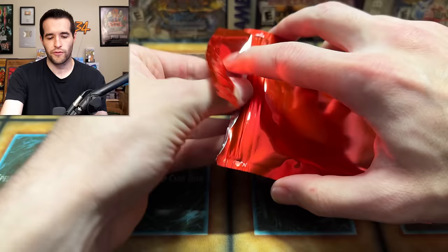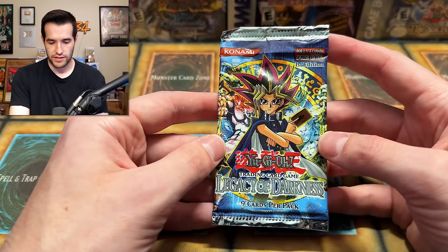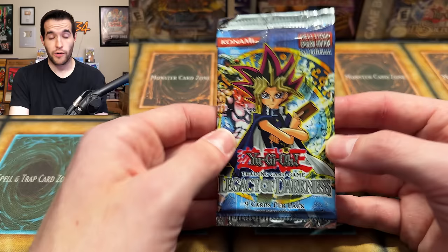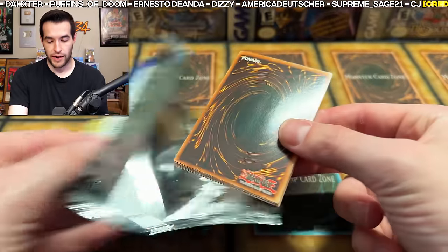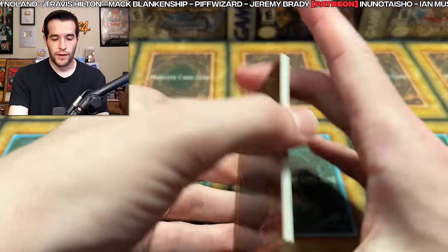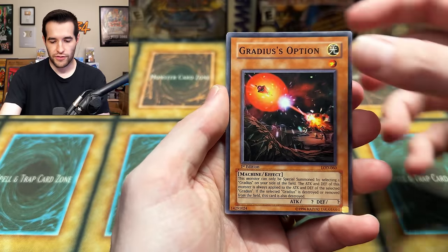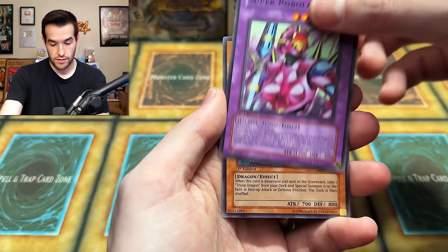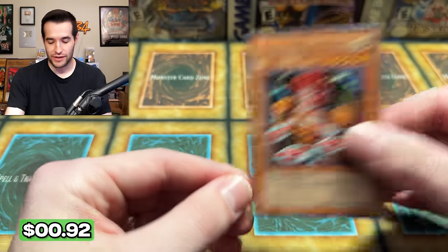Red Pack — I'm guessing Pharaoh's Servant, Cybernetic Revolution, Lost Millennium, stuff like that. Oh, Legacy of Darkness First Edition! I've never gotten one of these. I wonder if it's Lily or Yada — either way it's a great option. LOD First Edition — let's go! Dragon Dwelling in the Cave First Edition, Spirit Invitation, Twin-headed Wolf, Gradius's Option, Spirit Ryu, Spiritual Energy Settle Machine, Super Robo Lady, Troop Dragon, Thunder Nyan Nyan makes another appearance. All those other LOD packs in there will be even better because we just got a rare.